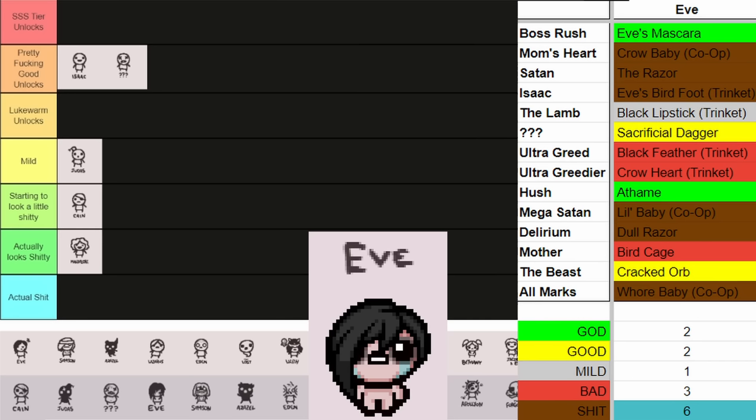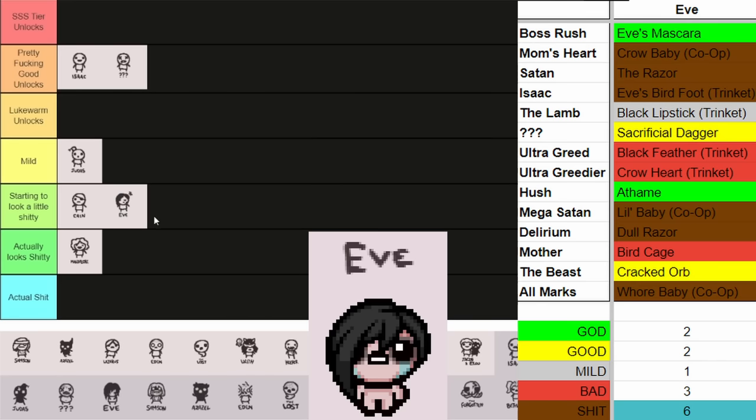Moving on to Eve. She has some okay unlocks. Eve's Mascara — I love it, it just makes damage bigger, that big number makes a better person, I think that's really good. A Thame is also really good after they made the change to it. Cracked Orb can be really good because it'll help you open up the Mega Satan Door. Sacrificial Dagger as well can be very good. But she also has a lot of bad unlocks like the old Razor, and some Trinkets which are okay but not the best. Overall I think she's going into starting to look a little shitty. It's not the worst unlocks, and I do think Eve is a little better than Cain.